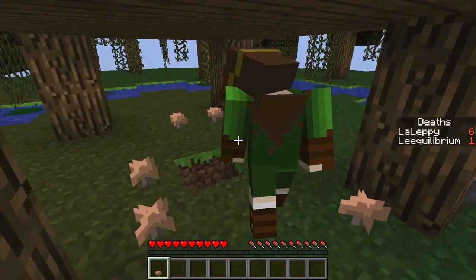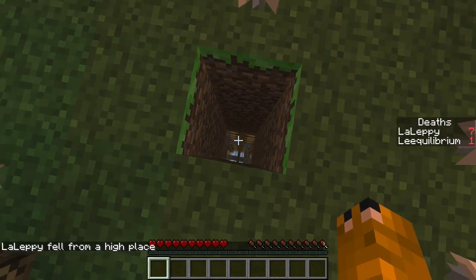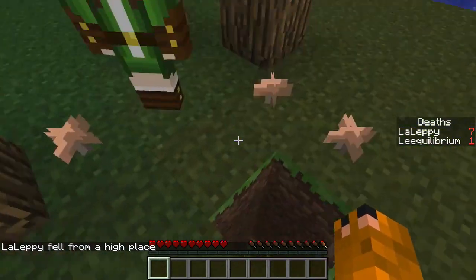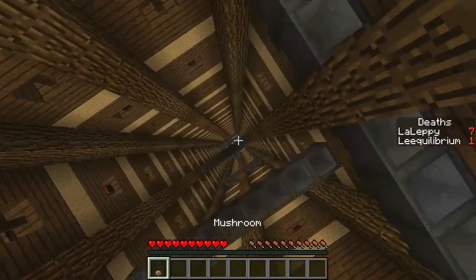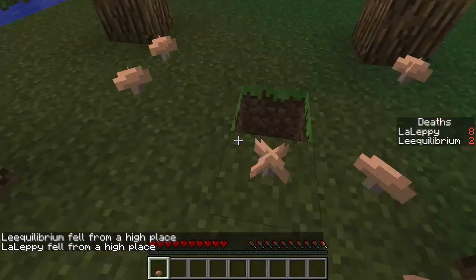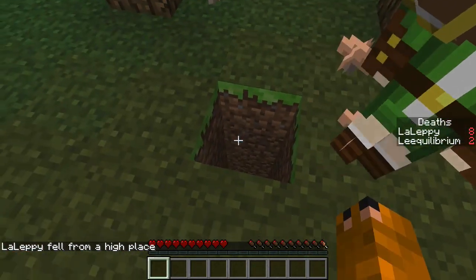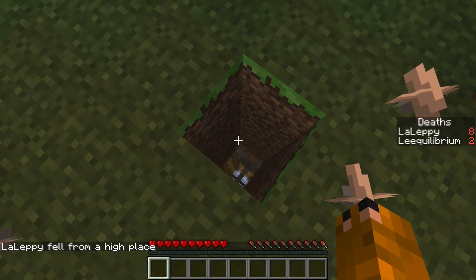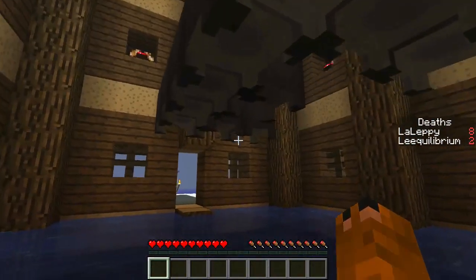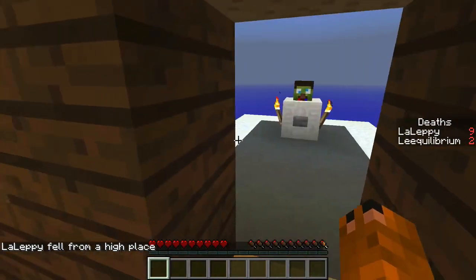Lepi has a mushroom item and I suggest she throw it down the hole after going herself - we race the mushroom. The death counter records 'mushroom fell from a high place' which is funny. I make it; we realize we have to bring the mushroom with us.